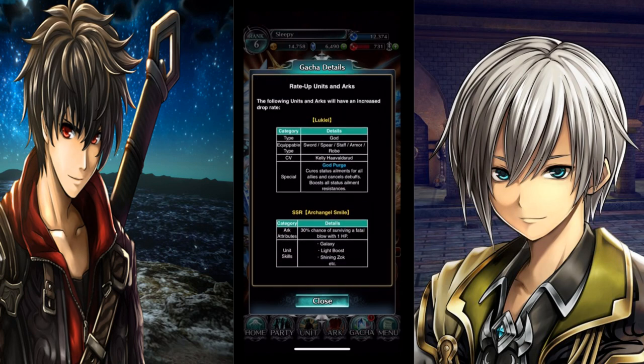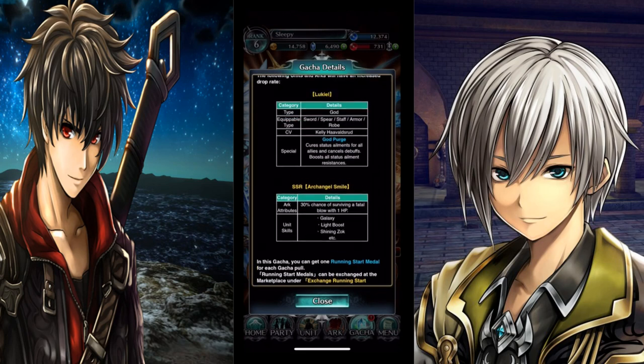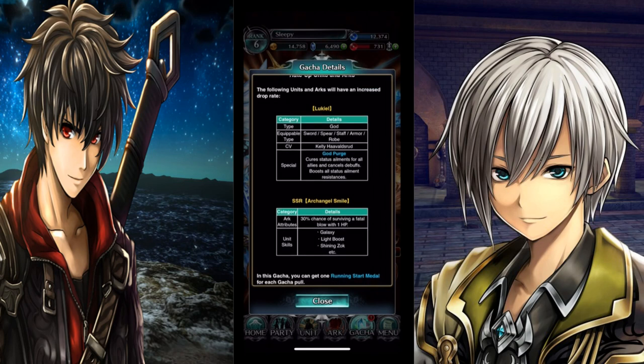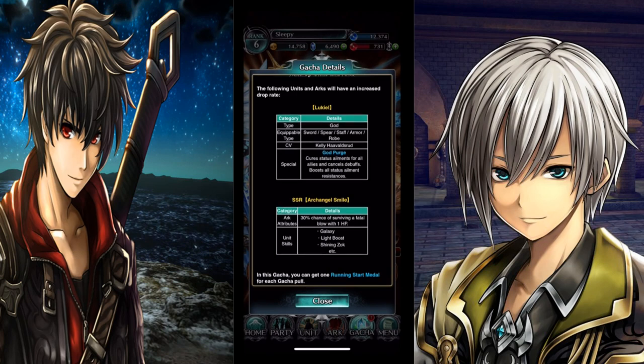All right, so we're here now. These are the main units on the banner right here — these are the two units. She is a god type; you can equip the sword, spear, staff, armor, and rope on her, with CV Akelly. Her special is God Purge — it curses status alignments for all allies and cancels debuff boosts, all status alignment resistance. Now going to the SSR arc that's on there.